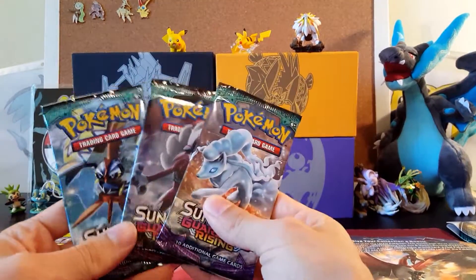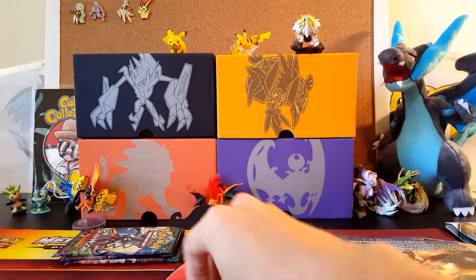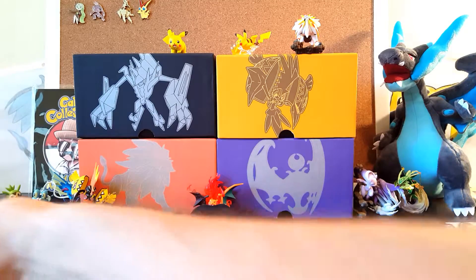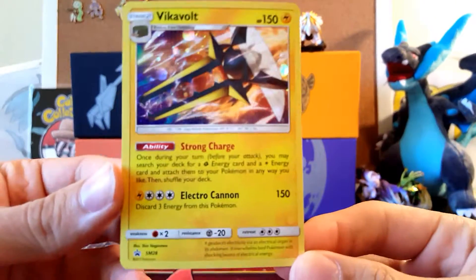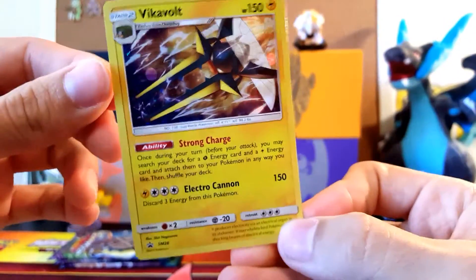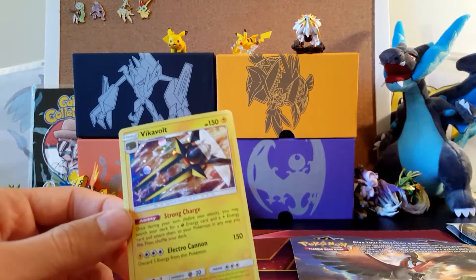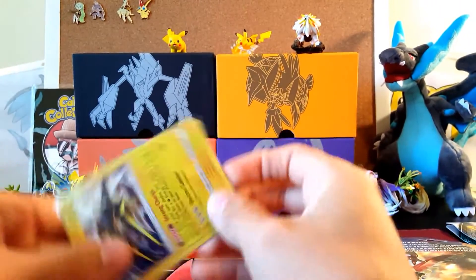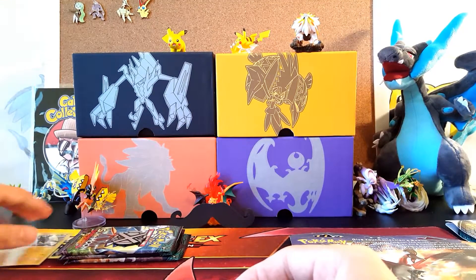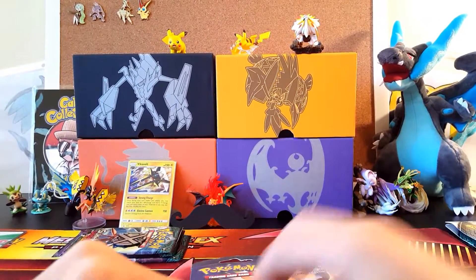The Vikavolt blister contains one pack of Legendary Tapu, one Lichen Rock pack, and one Alolan Ninetails pack. We'll open in that order. We have the notorious Carl Cross coin — shoutout to my buddy Hard Collector, Carl, and Ethan — and the cool Vikavolt promo card. It's actually a very playable card in a Tapu Bulu deck. We'll go ahead and sleeve this guy up because he is still a promo card. That's Team Guardians Rising represented, plus you get the code card.